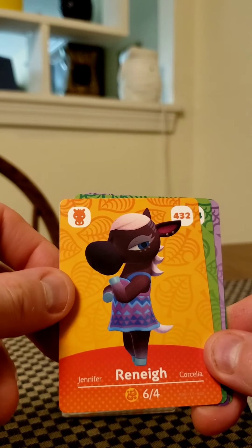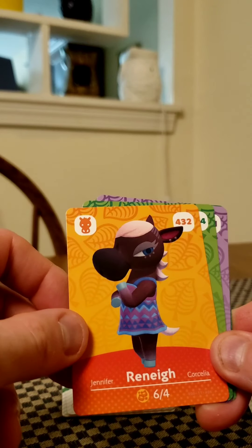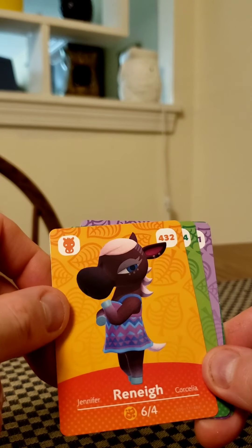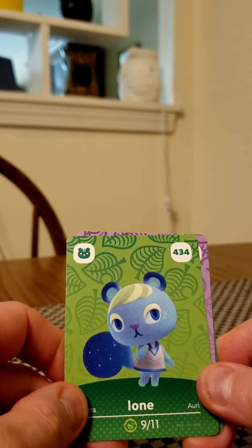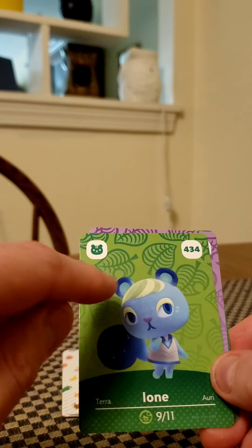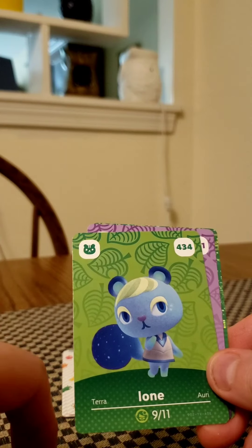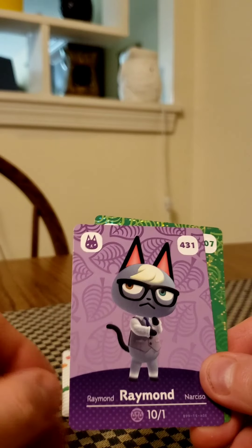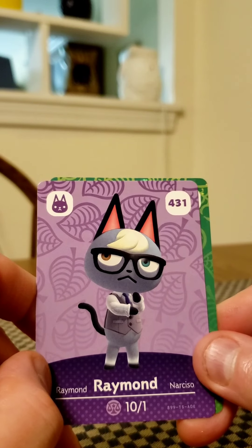Renee was in the start of the game for Animal Crossing New Horizons — she was one of the new eight villagers. It's really cool to actually have her card. I've never had her on the island, but she might be neat to have. I've never had a horse villager before. And we have number 434, which is Ione. She glows in the dark at night, which would be really fun to see.